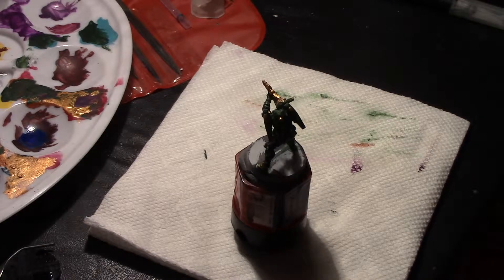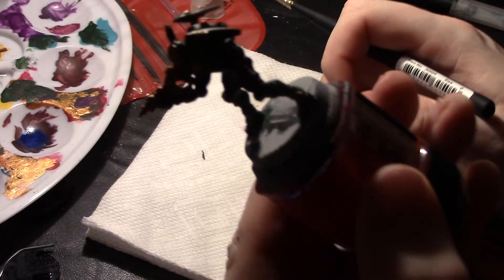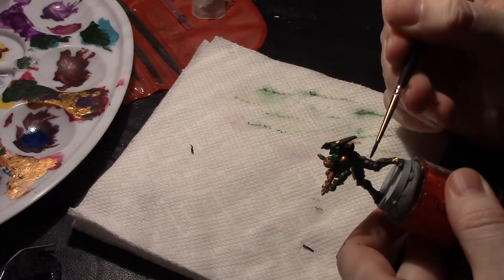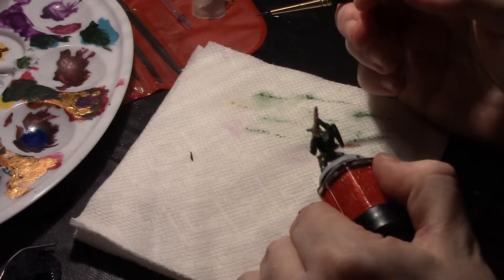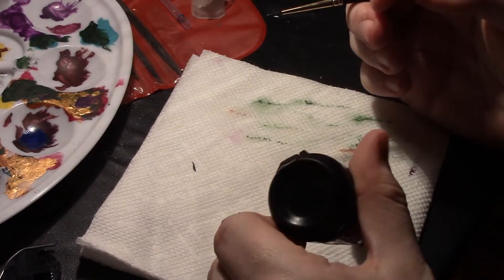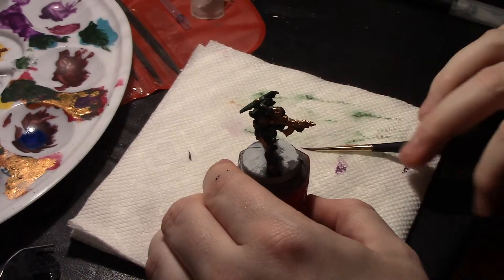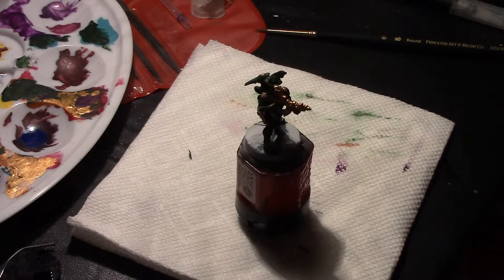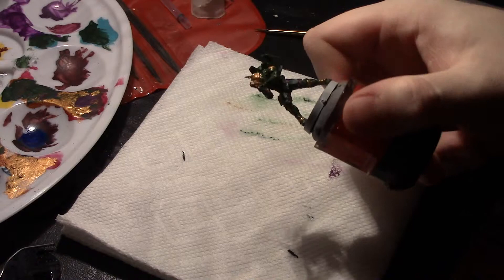I've decided I'm just going to do the sheath for this knife in coal black. I'm a big fan of coal black from the P3 line — I consider it to be some serious wizard material. I think I've got them fully base coated at this point, save for little bits in the nooks and crannies that are difficult to get to. A lot of people will disagree on whether you should fully assemble your model or partially assemble it or not at all. I used to be of the mind that you shouldn't assemble at all, but now I fully assemble.